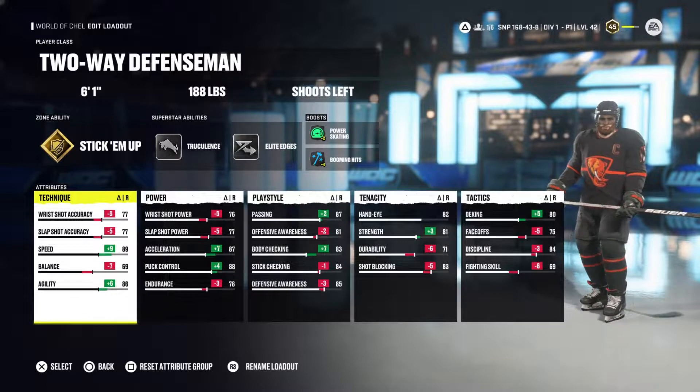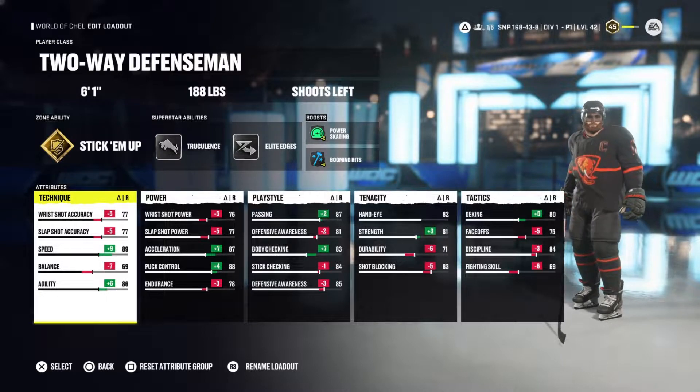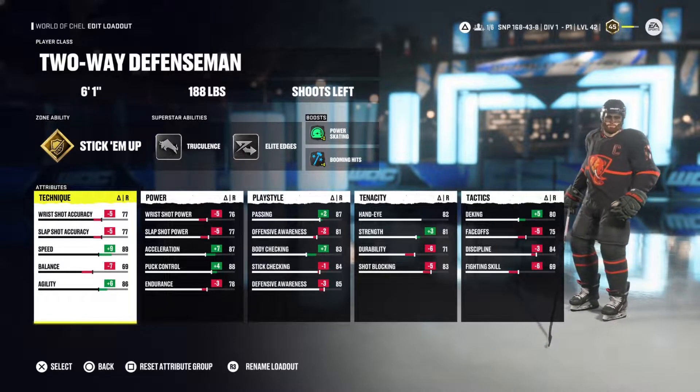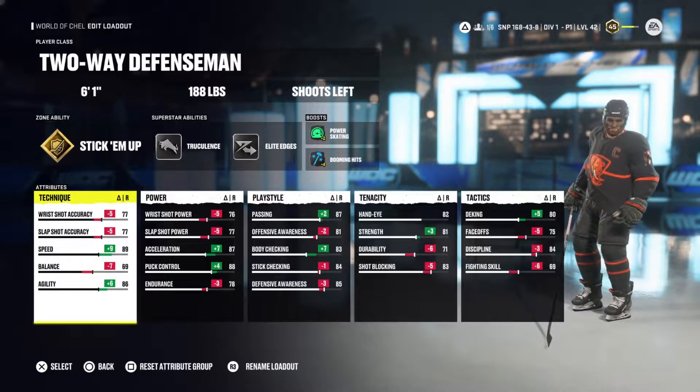I run 89 speed and 69 balance — it's enough to take a hit, not too much — but my big thing here is I want to be able to toss a hit and move. The defensive defenseman is super strong everywhere but its skating is its weakest point. This build gives me a little bit more mobility and it feels a lot smoother.